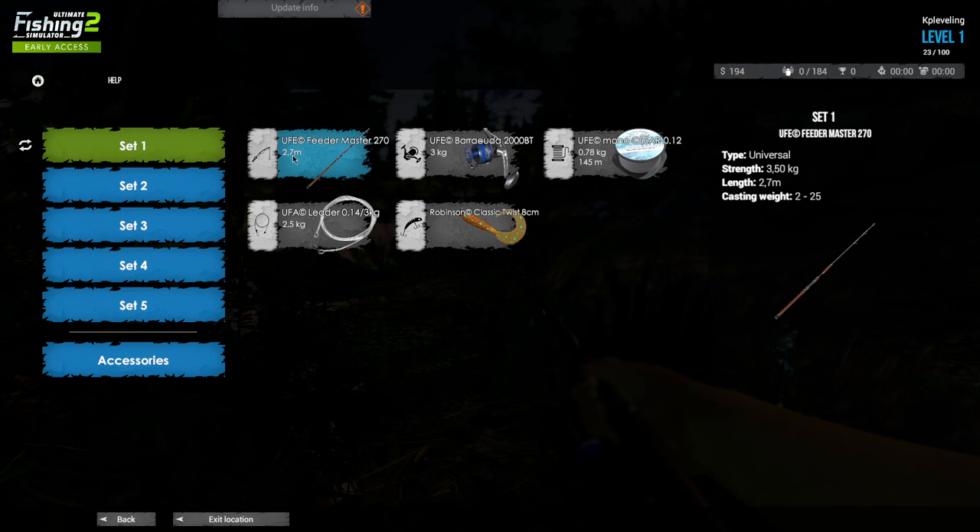The casting weight is 2 to 25 grams. If you want to make a perfect cast, your lure weight needs to be between 2 and 25 grams. If you go outside those numbers — for example, you put a 30 gram lure on this setup — you will not throw that far. So if you're not throwing far, think: maybe my casting weight is not right.